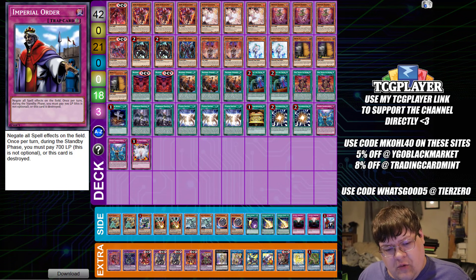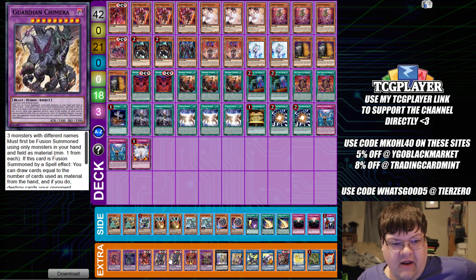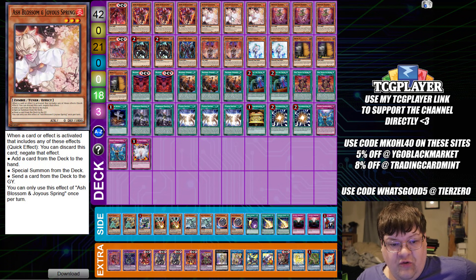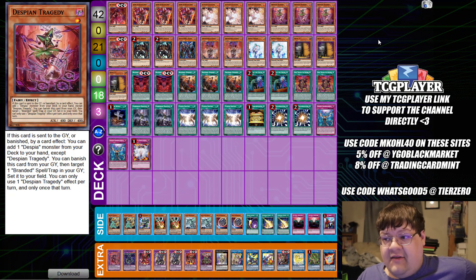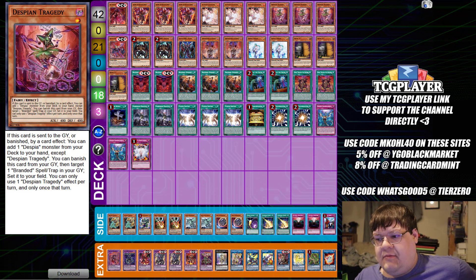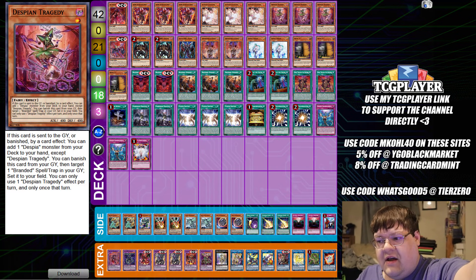Quite honestly, very interesting effects we're seeing on some of the more high-end top decks here. Guardian Chimera didn't look like it would make that much of a splash, but built into what we're already doing with our Despia package, it's good. I'm glad to see that Floowandereeze got a very high-consistency upgrade. All across the board, everything looks a little bit better after Battle of Chaos — good consistency upgrades. What do you think? Please leave a comment down below, subscribe, and I'll see you guys in some more awesome content.